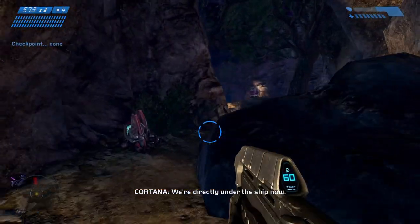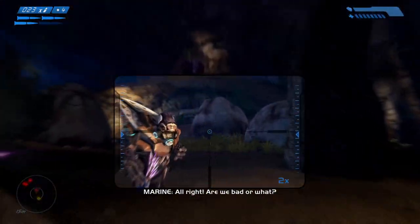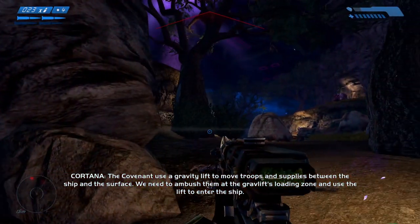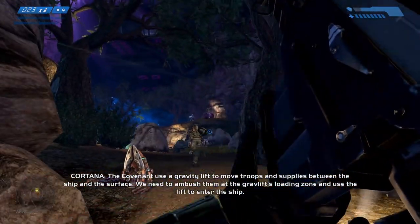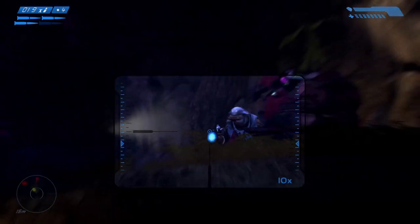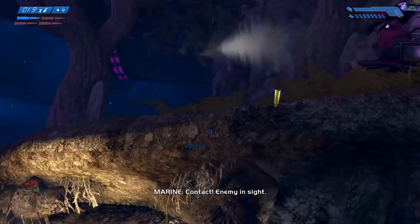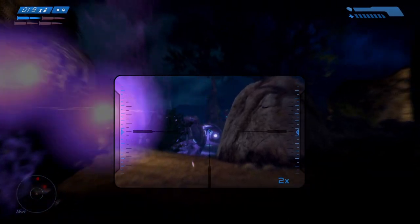We're directly under the ship now. The Covenant uses a gravity lift to move troops and supplies between the ship and the surface. We need to ambush them at the gravity loading zone and use the lift to enter the ship. Enemy in sight.